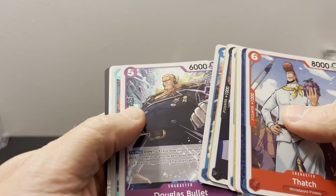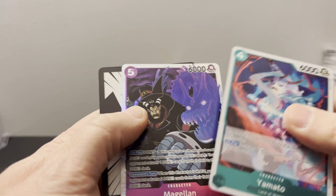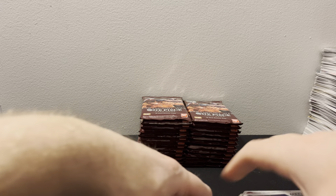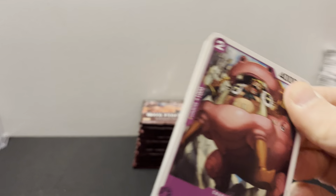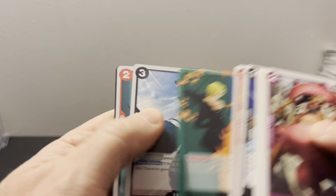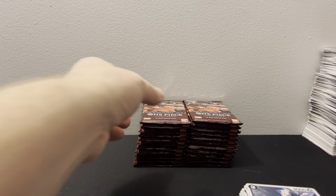So let's get through this. Douglas Bullets. We got Yamato and — okay, so that's different. Yamato was with that other character before. I can't remember the name of it, but that's kind of cool. Hopefully that's changed up. So we got Sanji.